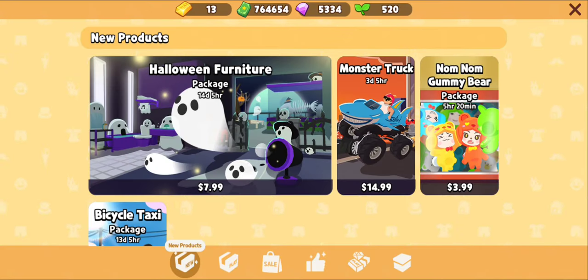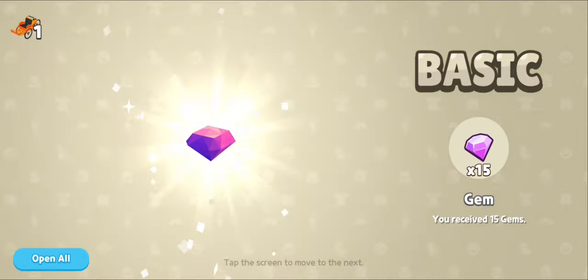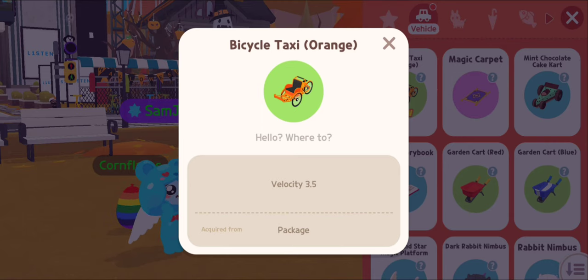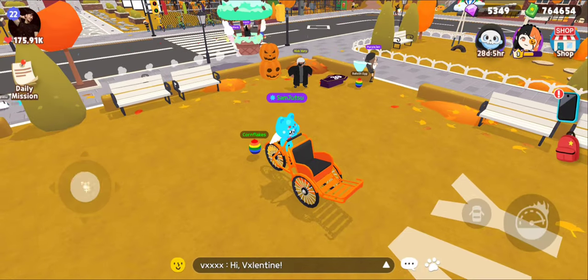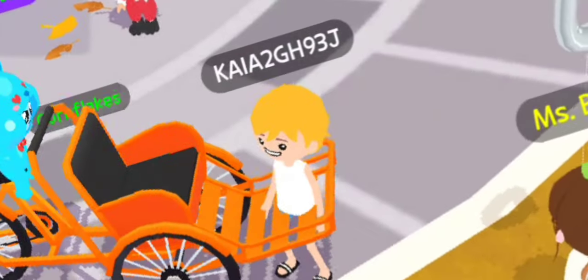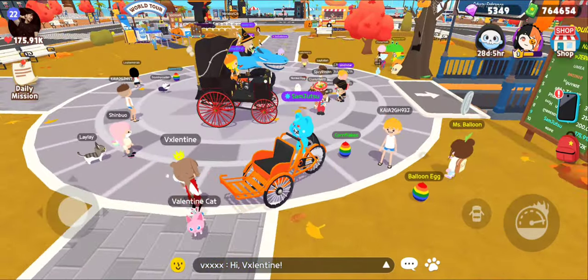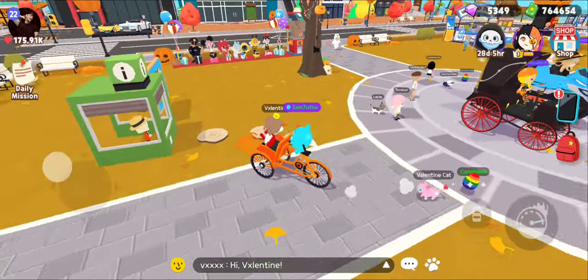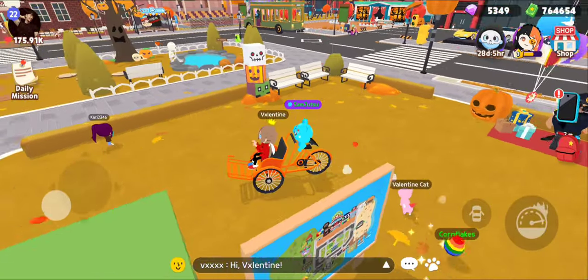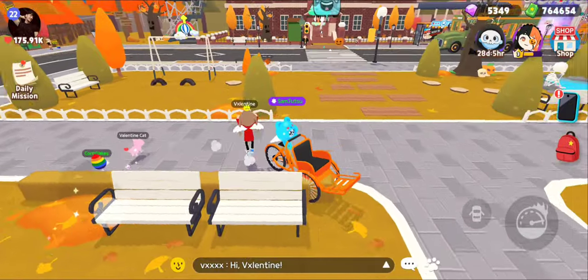If you head over here in the shop, they added these cute little packs. Go ahead and get that — boom. The velocity is only 3.5, but you can pick up people. Hop on in! You can just pick up people and drive around with them. It's pretty cute — I'm like a little gummy bear uber.